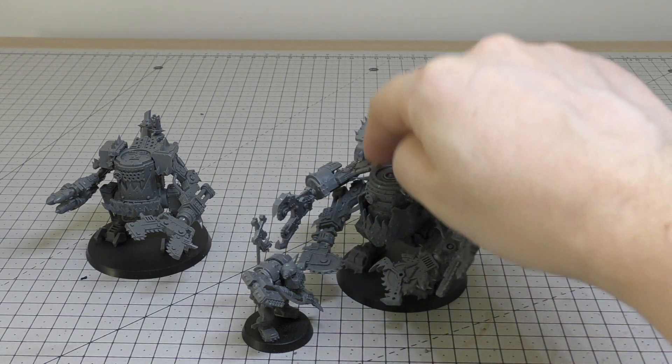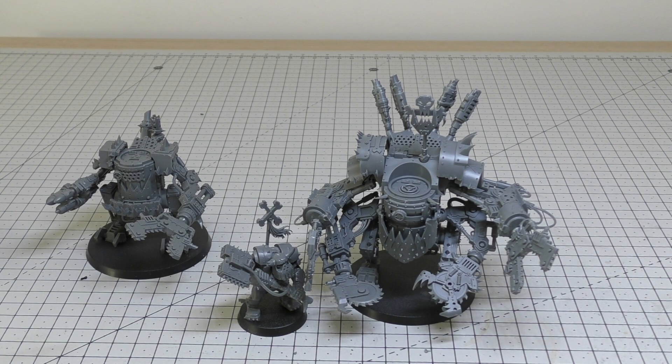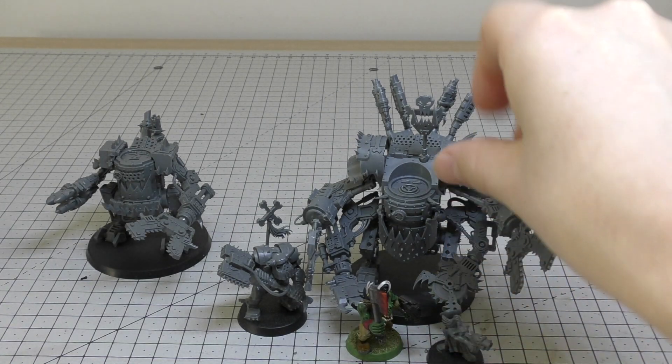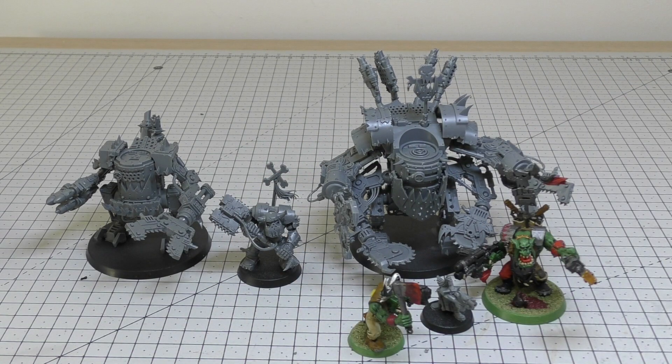Compared to other Ork units, here's my Nob — the Deff Dread is much, much bigger. You can just imagine Ork boys squeezing into that can-type contraption. Compared to a normal Ork boy, a Gretchin, and a Warboss — the Warboss is a fair amount smaller too. What I don't get is you don't usually see any Warbosses mounted in Deff Dreads, Morkanauts, or Stompas, and it would be nice to see a Warboss in one of these big metal contraptions.